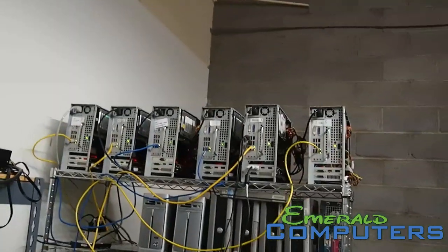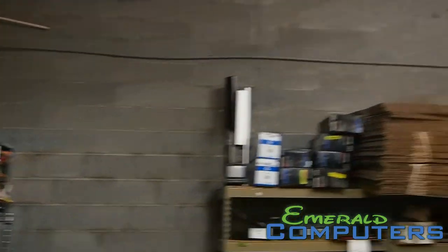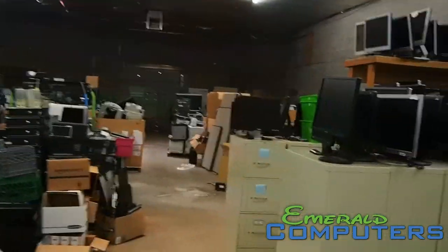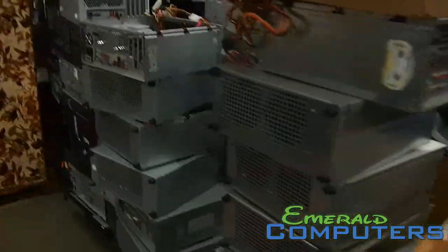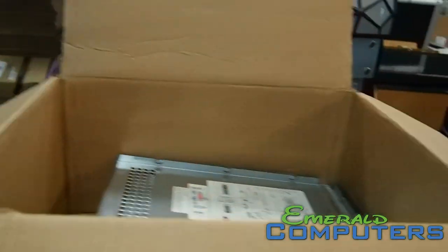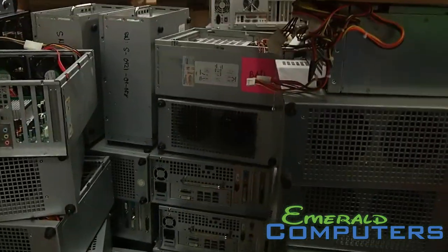Most of these are our older generation and they are running the R9 380. This is our warehouse where we build all the machines. We do a lot more than just Ethereum — we're a full-service computer recycling center and computer store. Here are a lot more of the silver machines that we're building. These are the side panels for the silver machines, the brackets for the hard drives. We have quite a few of these ready to go — about 70 or 80 more. All we need to do is pop in a video card and we have a nice machine.